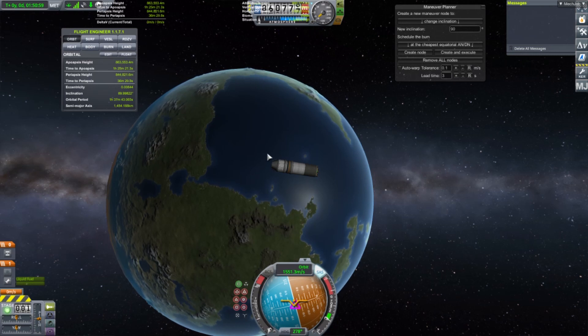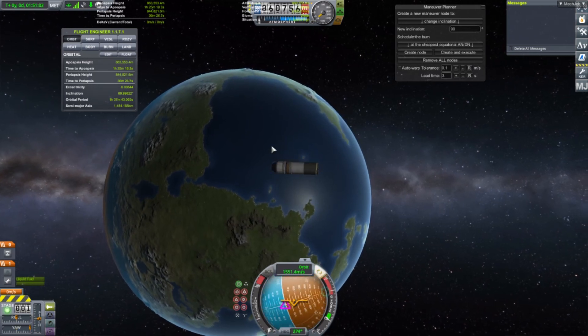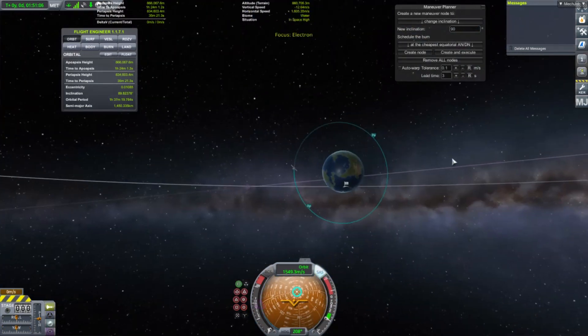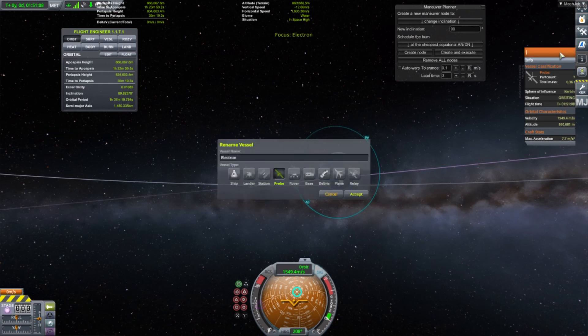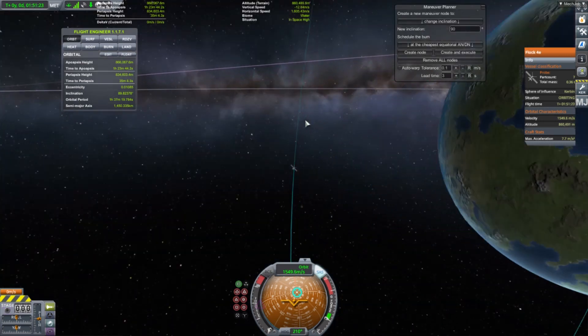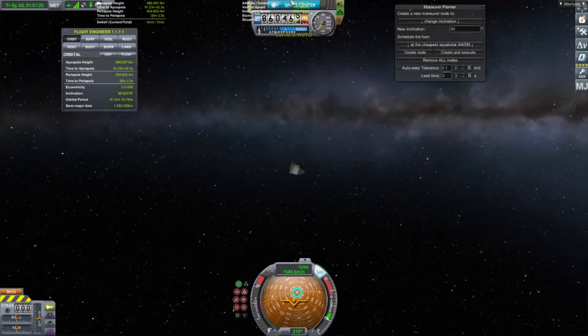I think the only thing left to do now is just spinning this thing around. I'm going to be renaming it — what's the satellite name again? Flock4E. Flock4E Probe. Accept. Then let's see if we can de-orbit this.